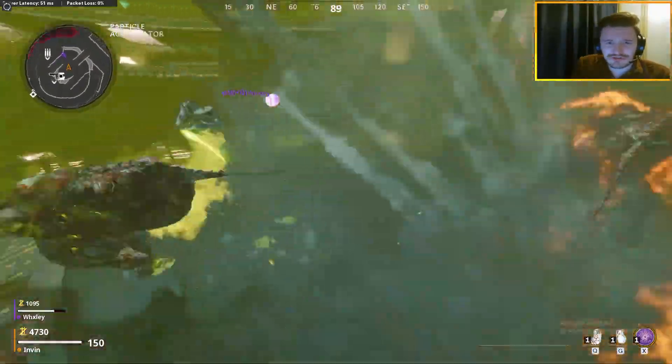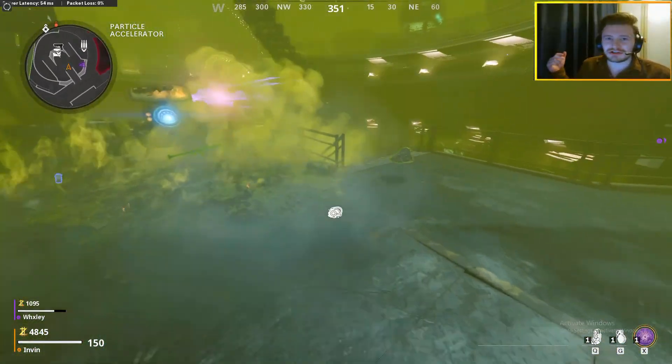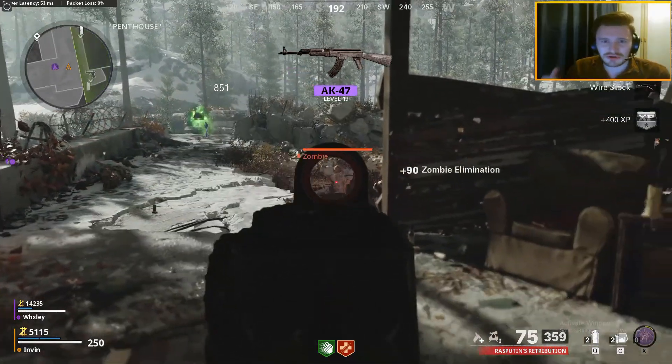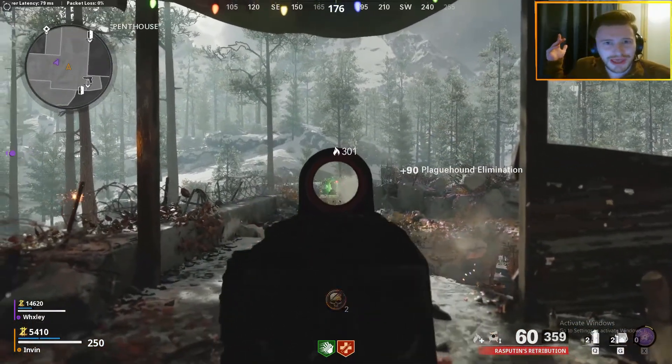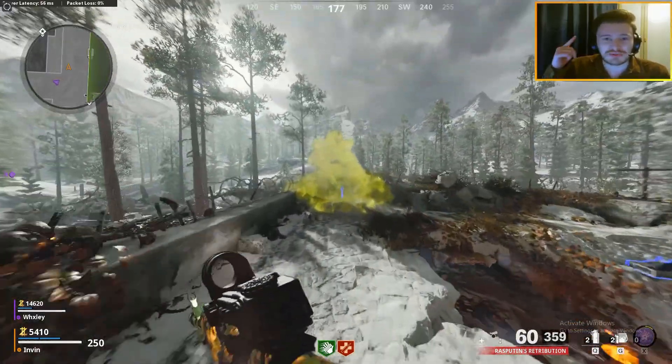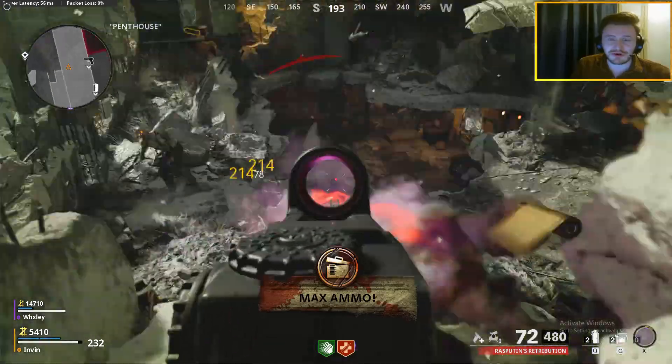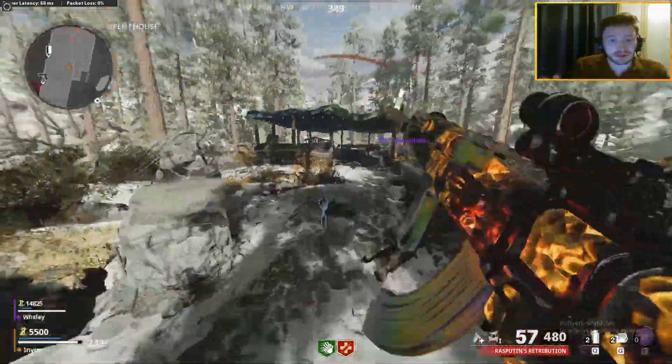I hope you guys have enjoyed this video. If you've learnt how to turn on the power, how to get pack-a-punch, and a sneaky little easter egg to get you a free good weapon and a free perk, then make sure you drop a like down below and subscribe to the channel for more tips, tricks and guides coming very soon for all things related to Cold War. Thanks for watching and peace.